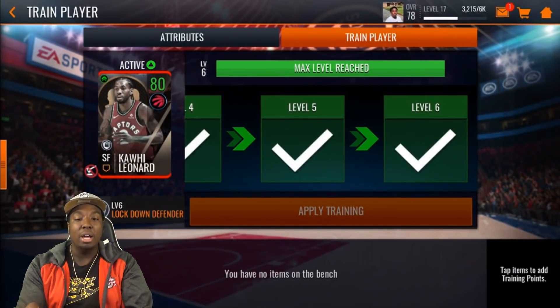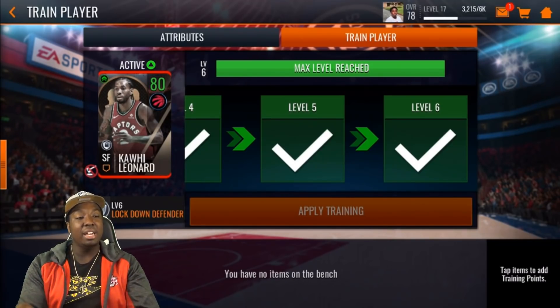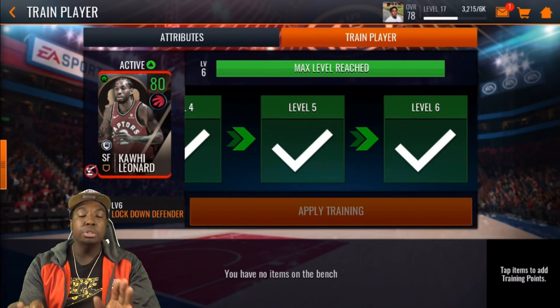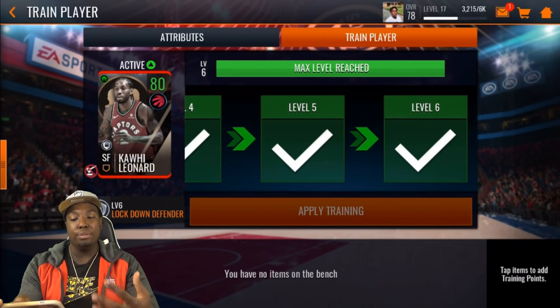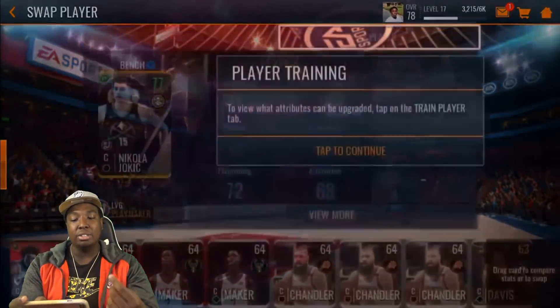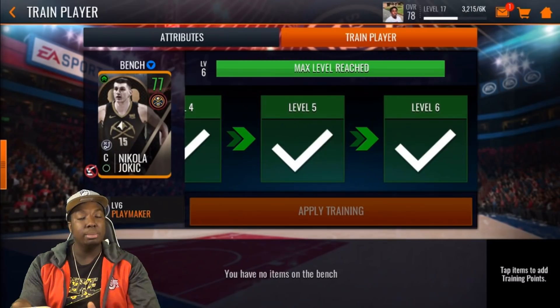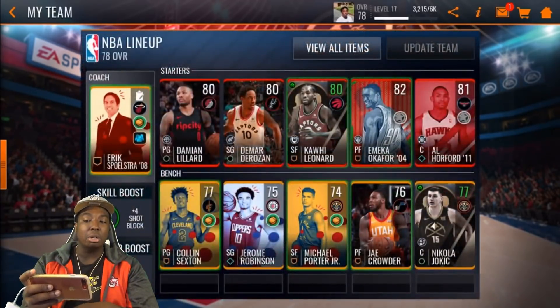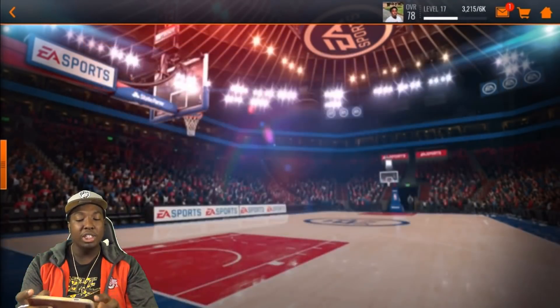A lot of people have been asking how I fully maxed out my Kawhi Leonard. Once you receive the Kawhi Leonard from League vs. League, you unlock a special offer in the store — you pay $15 and EA gives you five level-up tokens, which you use to fully max out the card. It's the same with other League vs. League players that have store offers. Note that you can only train up masters — you cannot train up normal elite cards.